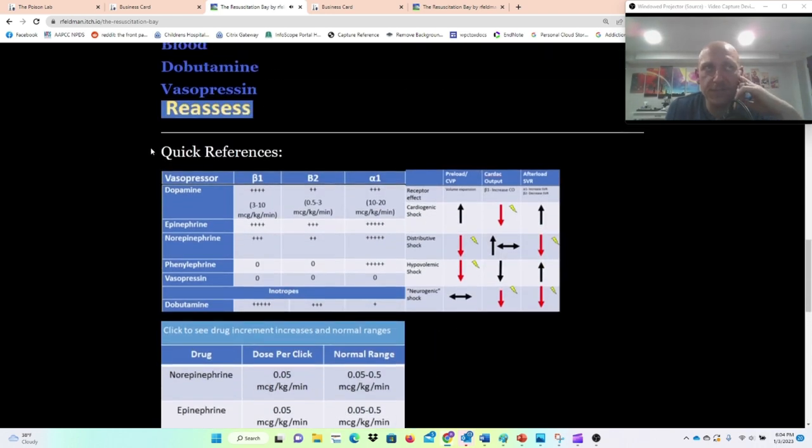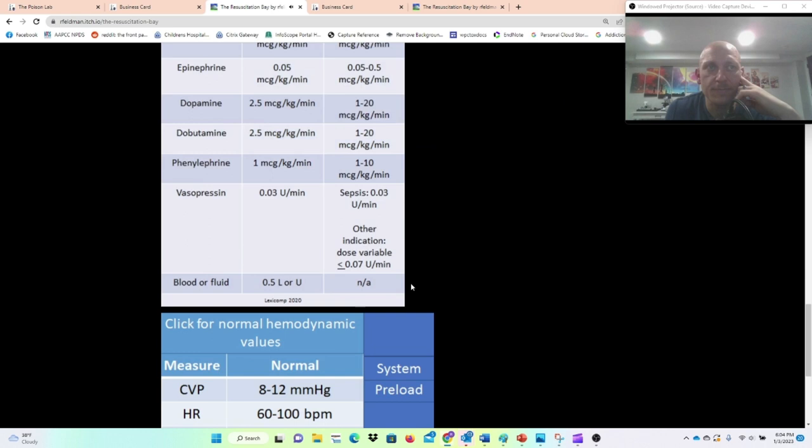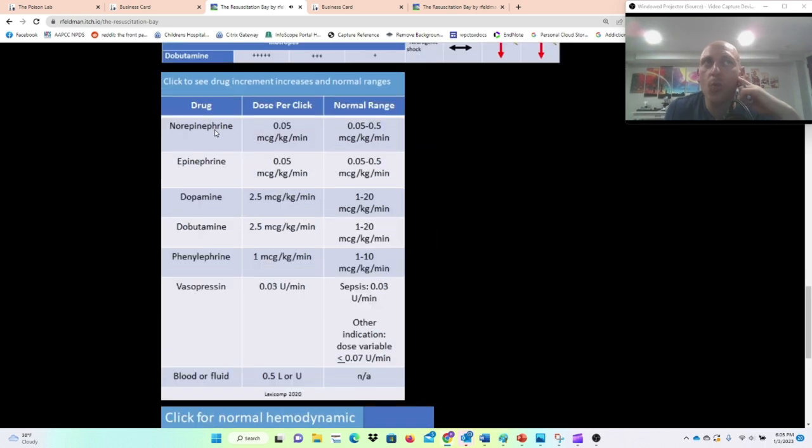These quick references will follow you along to every page. You can click them to see the different beta and alpha properties of your vasopressors, as well as the different changes in preload, cardiac output, and afterload based off the shock type you're dealing with. I've got low preload, low cardiac output, and high afterload — this seems like hypovolemic shock. You can also click here to see the normal dose ranges of your vasopressors and how much you increase the dose each time you click the radio button. If I were to start norepinephrine right now, it would increase him by 0.05 mcg/kg/min.